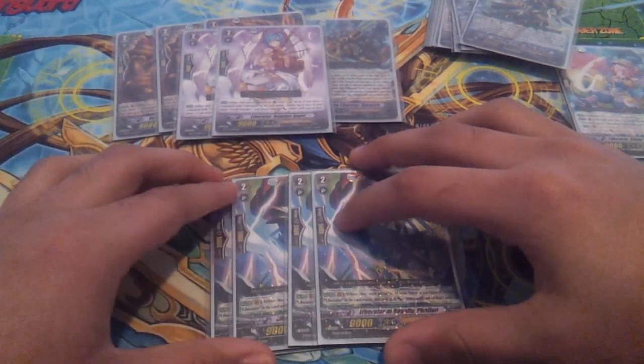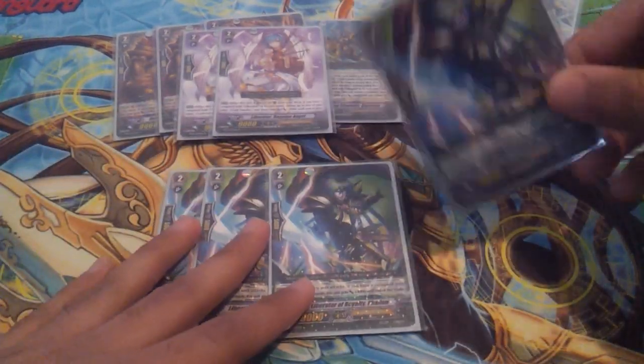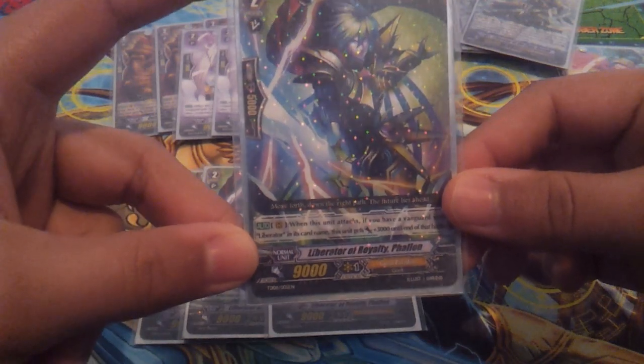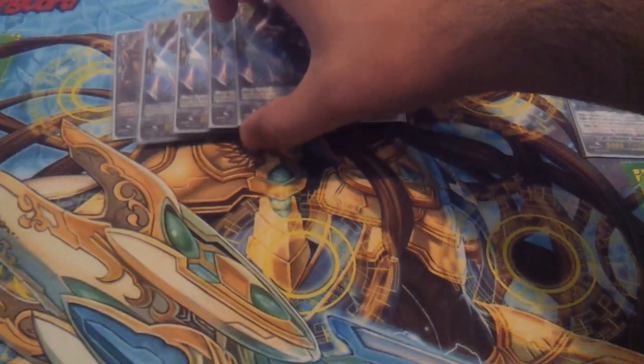Run 4 of the 12k attackers — you gotta run them because they help fix your field. If you have a trigger, just call this card in the front and attack for 17. The effect is: when attacking their vanguard, this unit gets plus 3,000, making it a 12k attacker. Pretty simple. Run 4 of those.